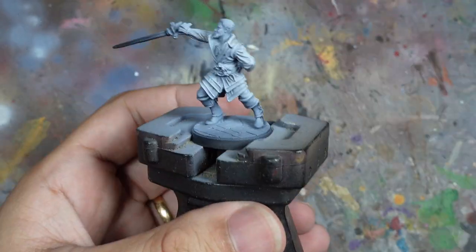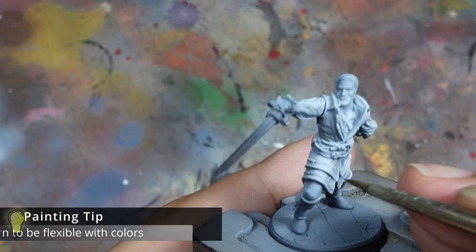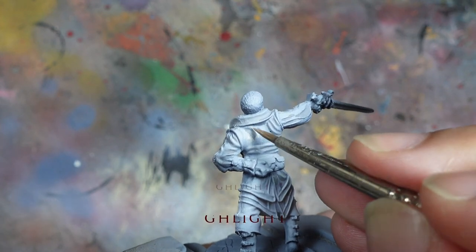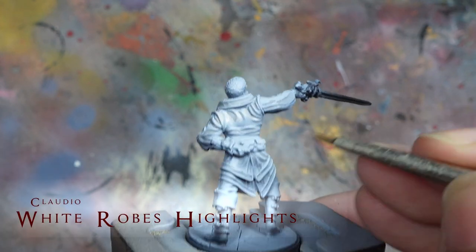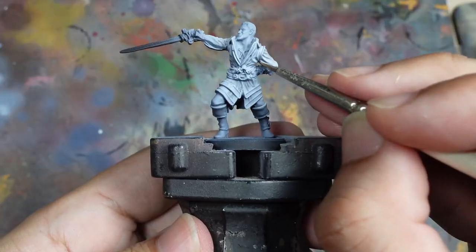It's difficult to provide exact colour recipes for each step as I mix in colour based on what looks and feels right. After applying shades I start building up the highlights again, working towards achieving my goal of getting this warm white cloth texture.